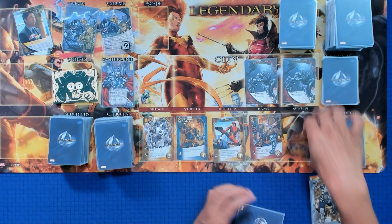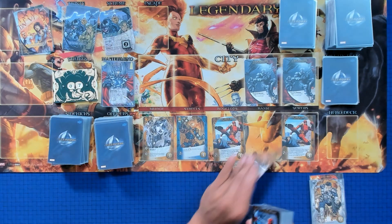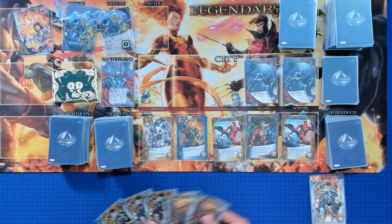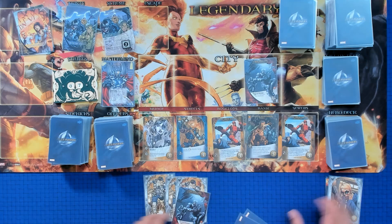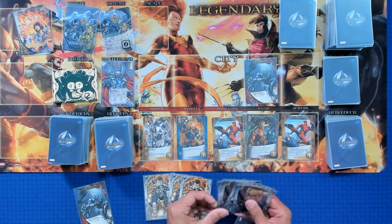Oh dear — another scheme twist. That gets KO'd as well, putting us at three. We'll put something on the bottom. Super unfortunate. We have three attack, so we'll do the shield clearance — discard a shield card from our hand to fight one of the Cape Killers — and then KO a card from our discard pile.